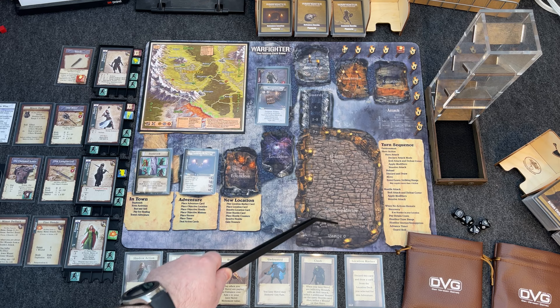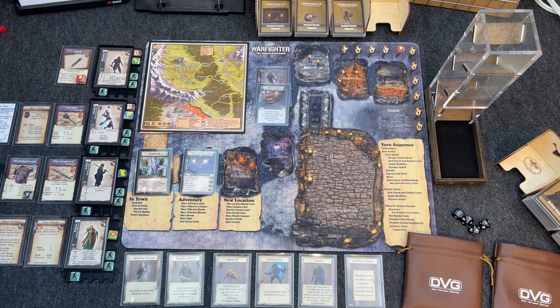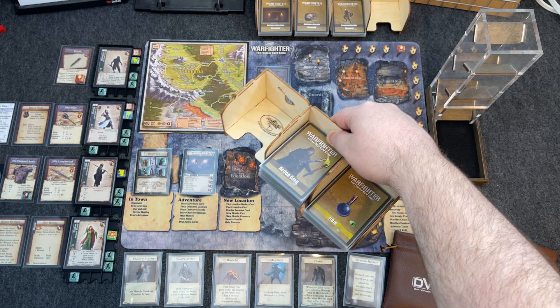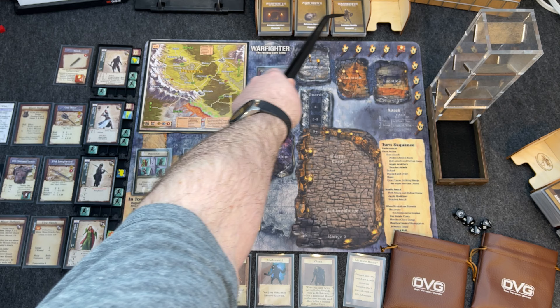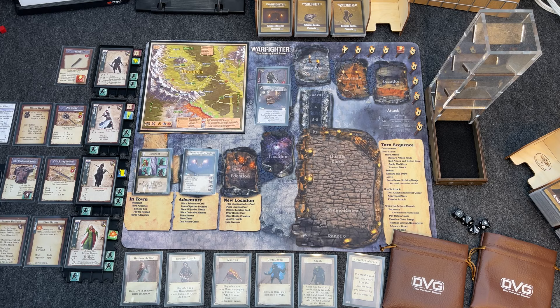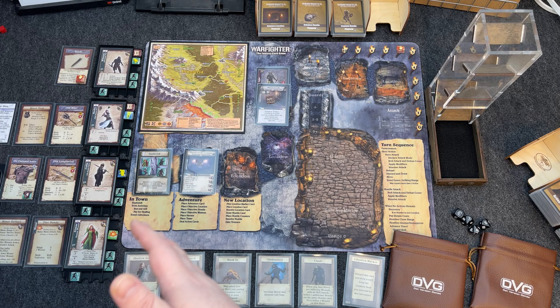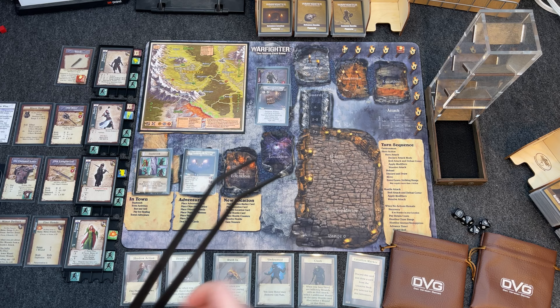Combat occurs in this area here. We'll have hostile cards placed along with their targeting markers. Hero counters will be placed at range zero and then move into striking range as hostiles close in for attacks. I'll use these two leather bags for draw bags for the targeting counters. Action cards and item cards are over here — we'll cover them as we go. If you're familiar with Warfighter you'll recognize the game; if not, hopefully between my explanation and the playthrough you'll learn how to play.